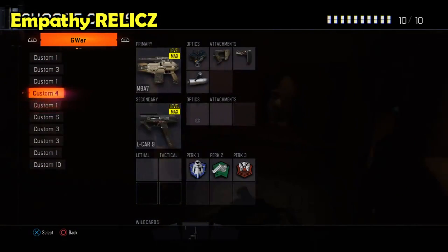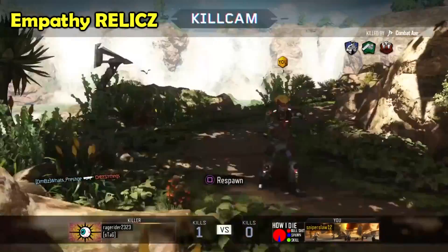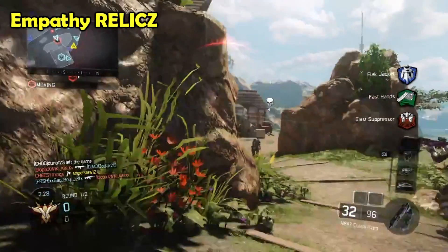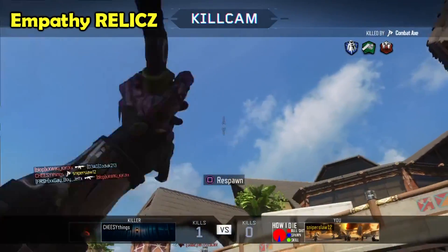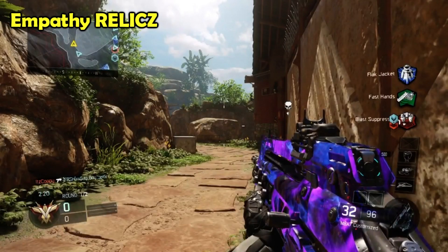Number one is EmpathyRelics. Spawn tomahawks happen all the time — this guy spawns in and gets instantly hit. Unlucky, it sucks, but whatever, keep playing. Then he gets hit a second time by a spawn tomahawk. That's what kills me. One tomahawk doesn't really make the cut, but getting hit twice in a row off your spawn is unbelievably unlucky. The amount of luck the other team needs and the lack of luck you'd have to have to get hit by both is just remarkable.